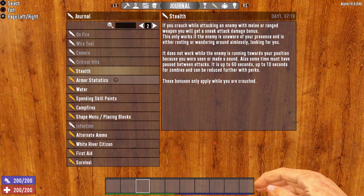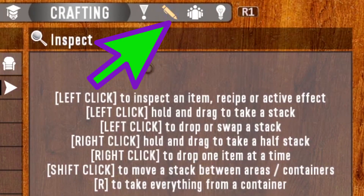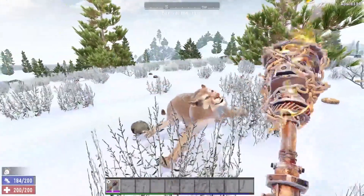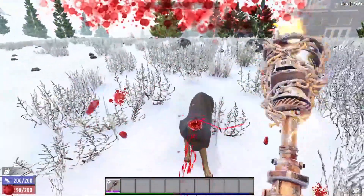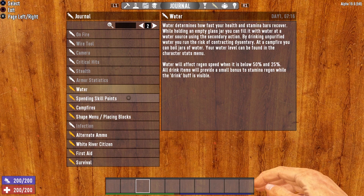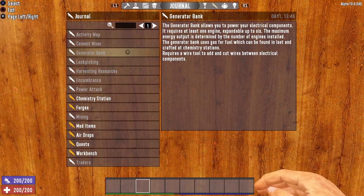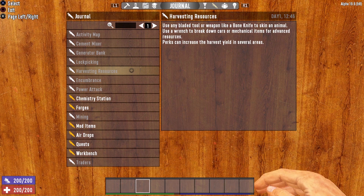Now, the journal menu won't tell you everything about Seven Days to Die, but if you ever have a question about a certain aspect of the game, click on that little pen icon, open up your journal, and you may very well find the answers you're looking for. Whenever you see the pen icon flashing yellow, that's your cue that there's some new information available. So if you ever have questions about Seven Days, access that journal menu, read through the various topics, and you just may find the answers you're looking for.